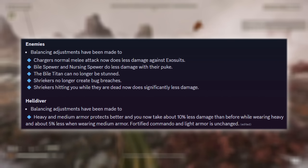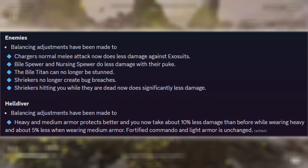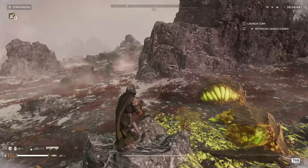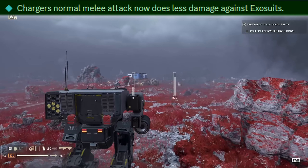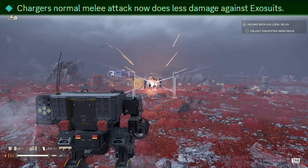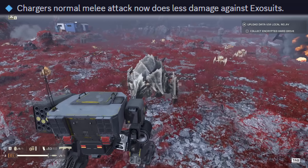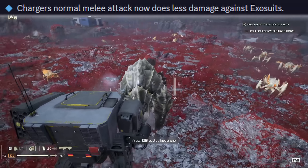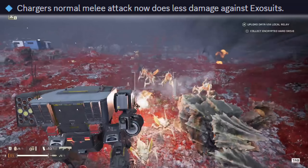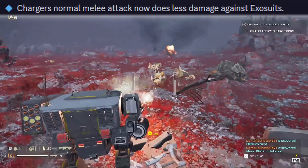Now let's take a look at armor and enemy balance changes. Not many enemy changes, and what we have is a mixed batch. The charger's normal melee attack does less damage to the exosuit — though honestly, how often are you fighting a charger in melee range? Almost always it will use its charge which still one-shots the exosuit, but getting up close and letting it whack you a few times doesn't do all that much, so that's a decent change.